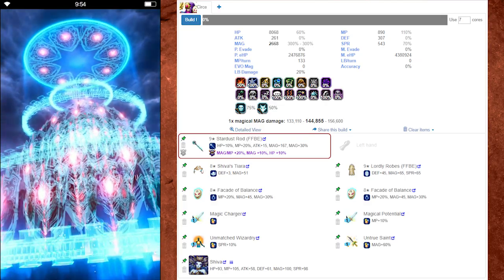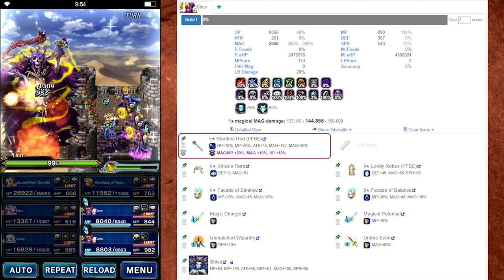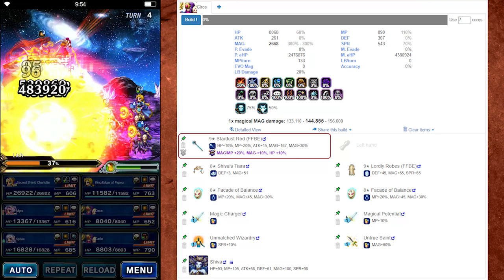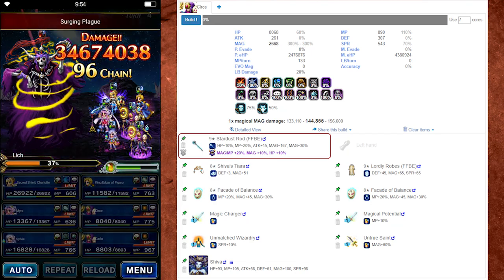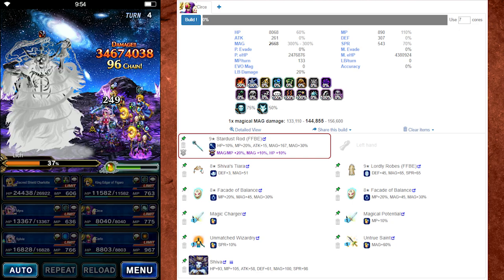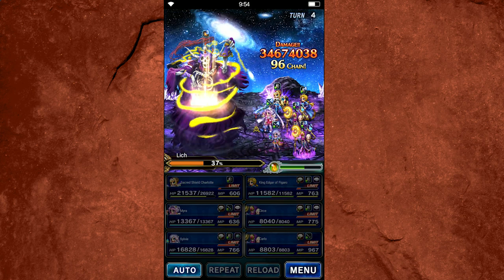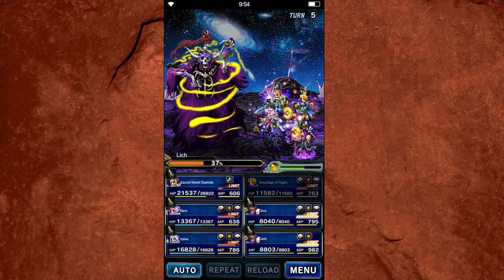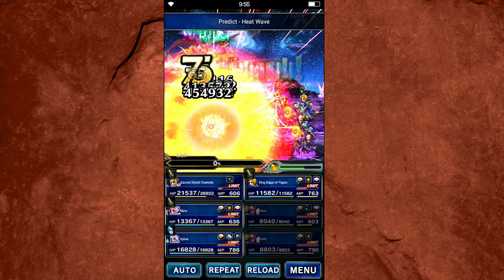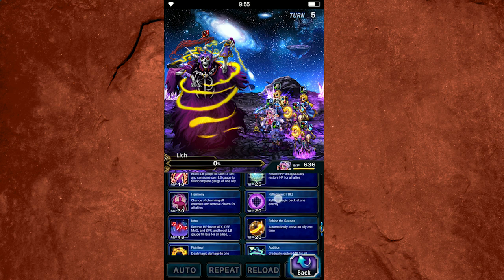This is definitely a build that is more achievable for a lot of players, and she still really packs a punch with close to 2,700 magic. The secret to gearing three Cerses is that her TMR is overpowered, and gearing her as a mage damage dealer is not actually too difficult. She is extremely accessible. Cerse is 100% worth it — she's better than any mage we've ever had, and she'll hold her own against a lot of future mages. Even when she starts to fall out of favor, she'll still be a viable chain partner for mages down the line.